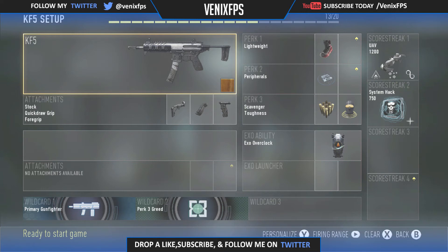Obviously the required Y cards are primary gun fighter and perk three greed. So yeah, that is the most beast KF5 setup for COD Advanced Warfare — basically just run around in multiplayer and wreck a few noobs with this class. I did go on a couple DNA bomb and DNA streaks with this class, so you guys should definitely do well with it.